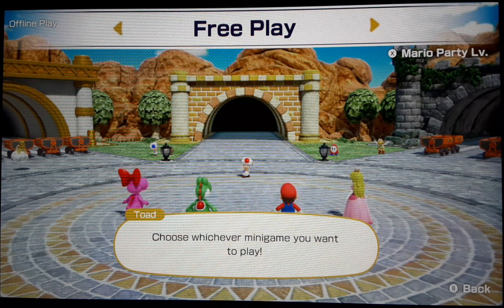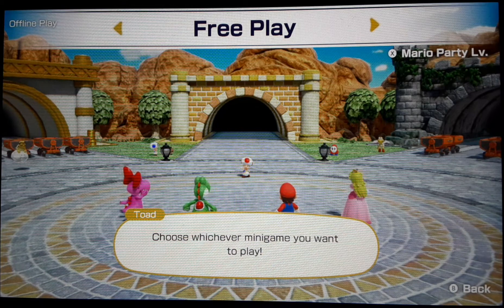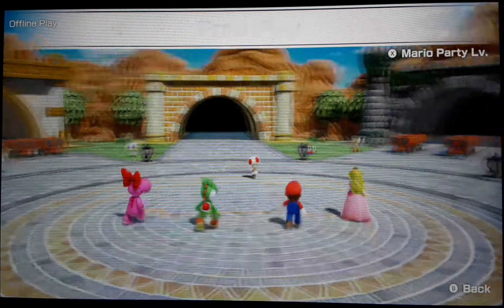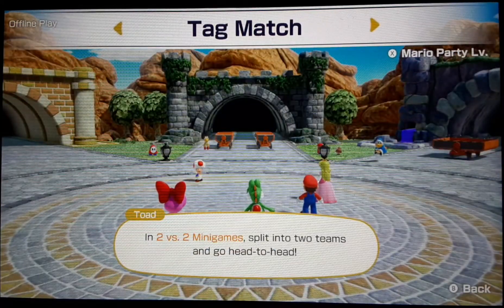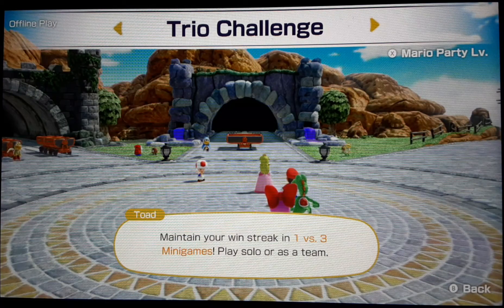In Mount Minigames, there are seven courses, as the game calls them, though these are all technically modes. There's Free Play, which just lets you play any minigame in the game. There's Tag Match, which is a mode where you play two-versus-two minigames and try to win the most.